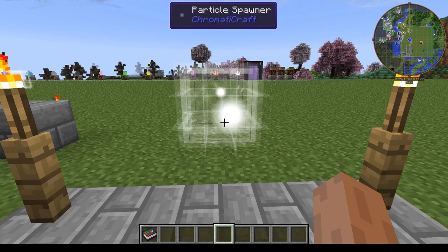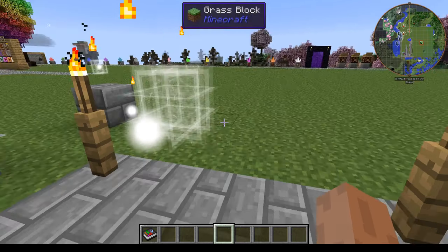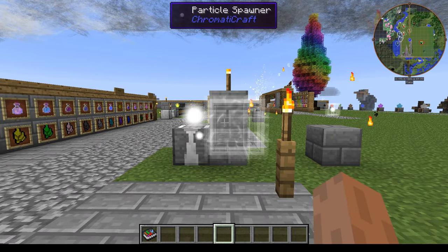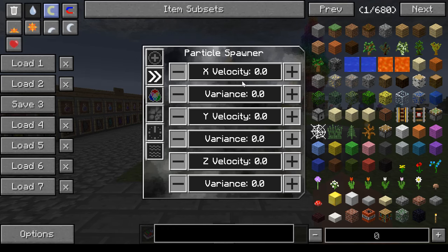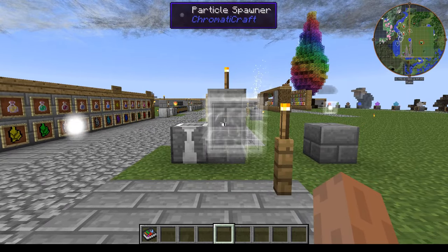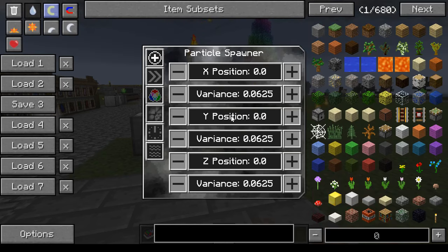Then there's the velocity tab. You can choose what direction the particles go. Set up a value on X for velocity and you can see they generally go in that direction. You can also set variance for velocity so it randomizes the direction. With velocity on you can see they're going that way, and of course you can adjust Y velocity to send them upward.